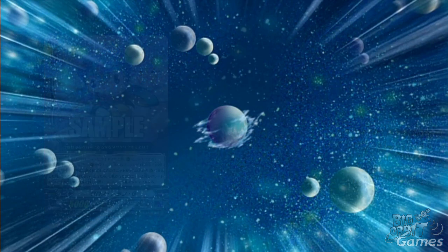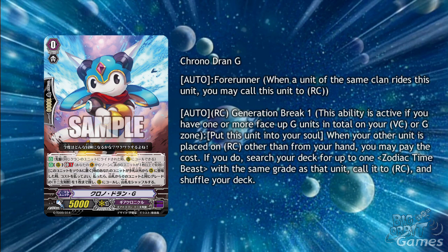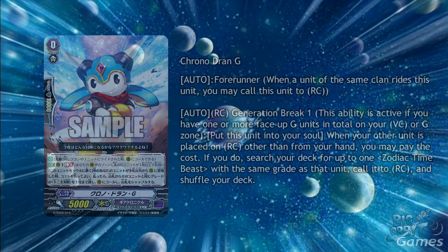The forerunner of the trial deck is Chrono Dran G, another zodiac time beast. With an auto on rear-guard circle generation break 1, you can put this unit into your soul when one of your other units is placed on rear-guard circle other than from hand. If you pay the cost, search your deck for up to one zodiac time beast with the same grade as that unit, call it to rear-guard, and shuffle your deck. Until we get a better idea of what zodiac time beasts will do, the original Chrono Dran is still a great choice, especially with Chrono Jet Dragon G, though Chrono Dran G can help you get the right zodiac time beast into the bind zone.